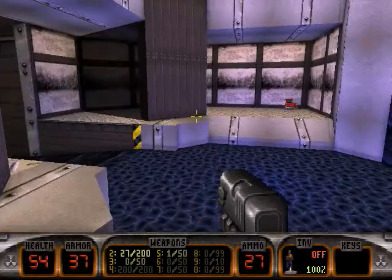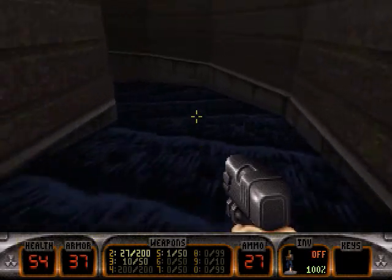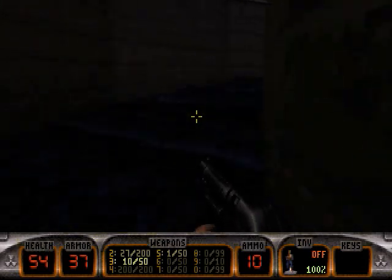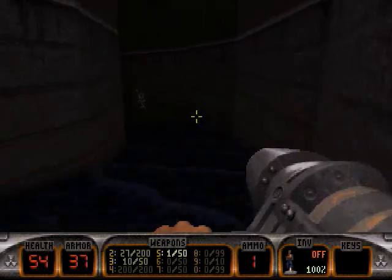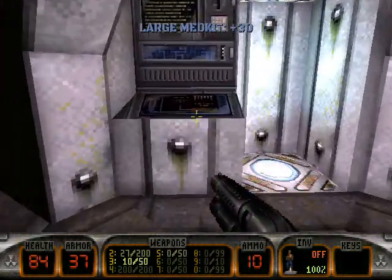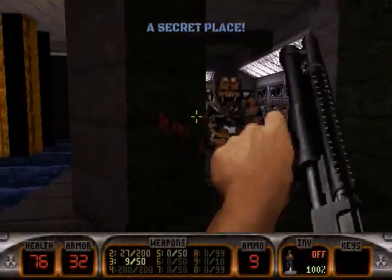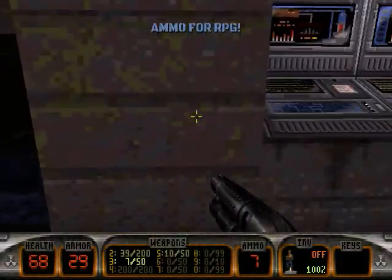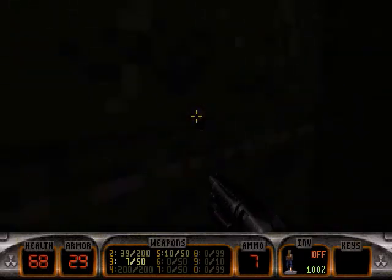I ran out of shotgun shells — and speaking of the devil, there is more shotgun ammo. Oh wait, there is a secret — I want to get it! Need an RPG for that though. Now let's see what we have here. Is this some kind of teleporter? Oh yes it is. RPG ammo — nice. Can we get back? Yeah. Then let's continue wherever we were going.